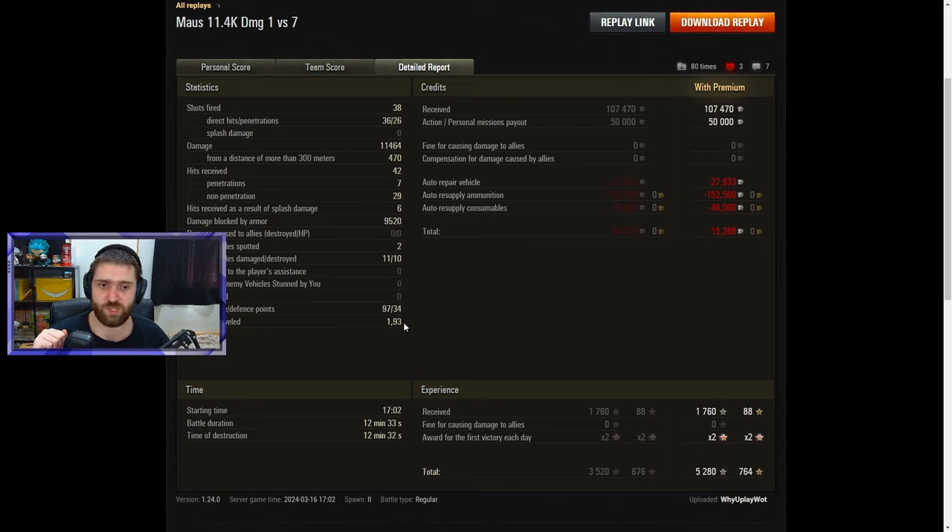Two kilometers traveled almost with the Mouse — this is crazy. This is probably more than the Mouse actually traveled IRL in its entirety! But yeah, you don't really drive too much with the Mouse — just go into your heavy position and push through that area. Even with a premium account, when you fire only gold rounds at first you will be losing credits most of the time. Fifteen thousand credits lost here, but that is a small price to pay for such a lovely Mouse battle.